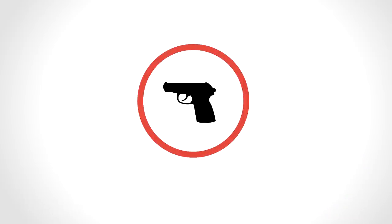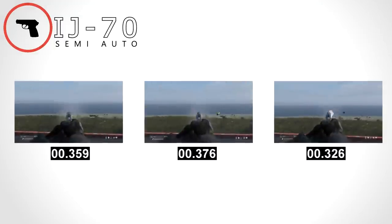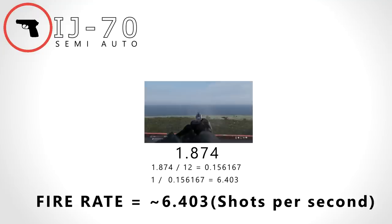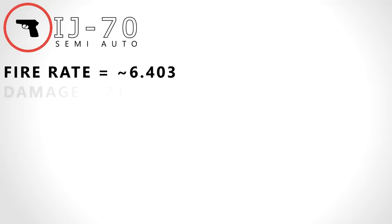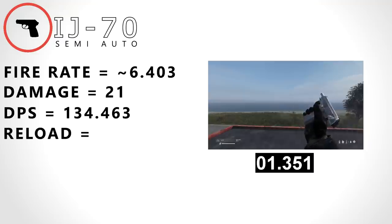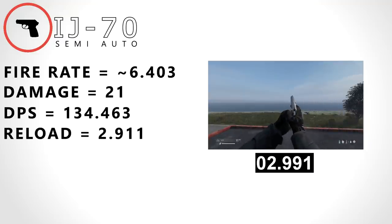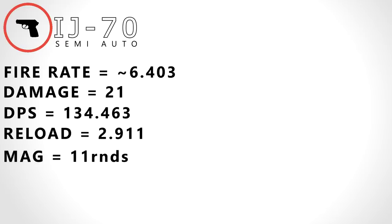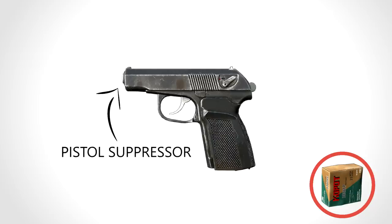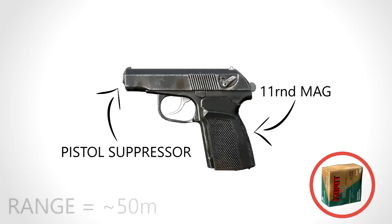Next on our list, we have the Makarov IJ-70. Here is its fire rate — shooting 12 rounds in 1.874 seconds, giving us a fire rate of 6.403 rounds a second. The IJ-70 has a base damage of 21, giving it a DPS of 134.463. With a reload speed of 2.911, combined with a mag size of 11, we can work out the DPM at 2,943.4. The Makarov shoots the .380 round, takes a pistol suppressor attachment, has an 11-round mag, and has an optimal range of 50 metres.